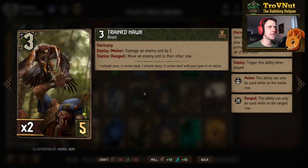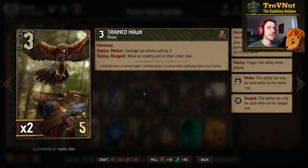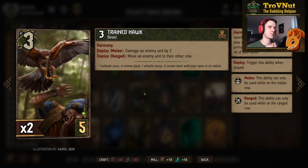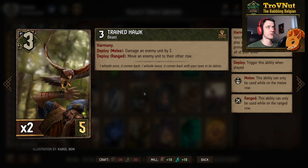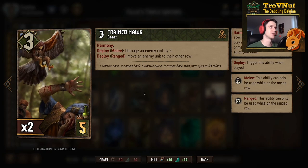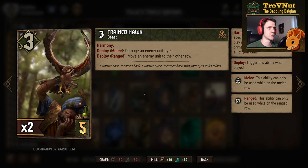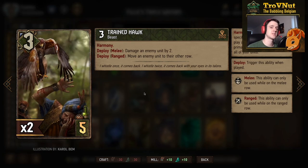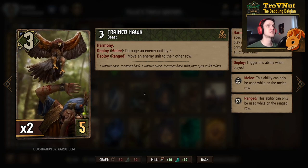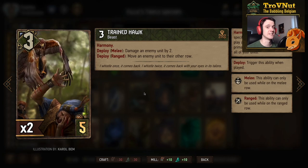Then we have the Trained Hawk - the only beast in this deck. We're looking for harmony tags, and this card has a pretty unique primary tag for harmony. Three power with a double ability: on the melee row it damages an enemy unit by two; on the ranged row you can move an enemy unit to their other row. Its harmony tag means it boosts itself by one every time you play another Squirtle unit with a unique tag.